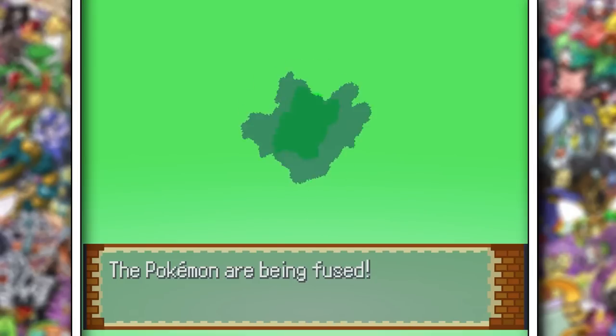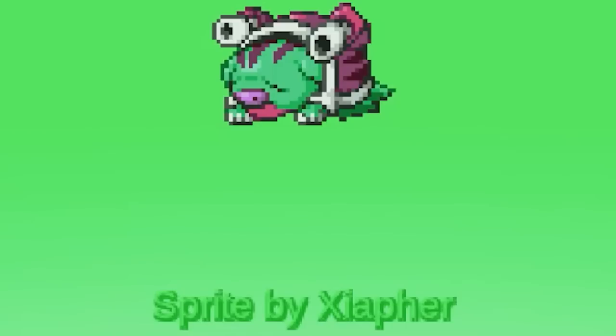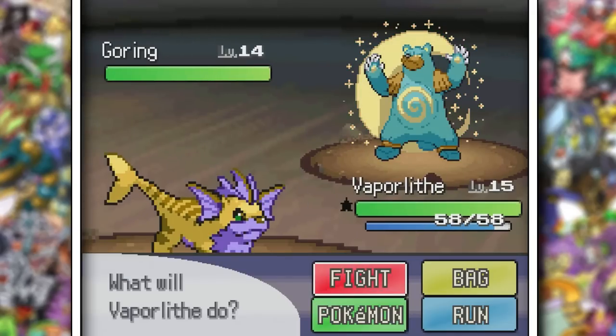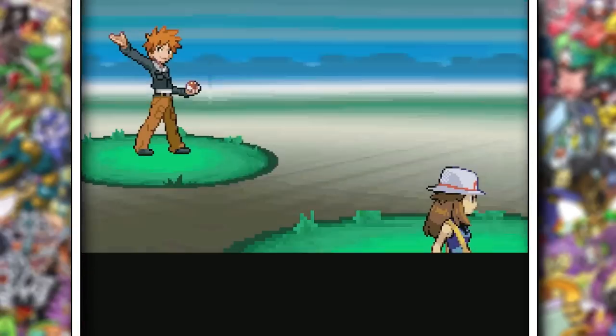Blastoise is one of the few Pokemon right now that fuses really well with Mamoswine down the line. I say down the line because right now it just looks like this. I didn't think it would have a custom sprite for Swinub, so thanks to the creator for this one. A lot of these trainers have some scary fusions — I need to be super careful.